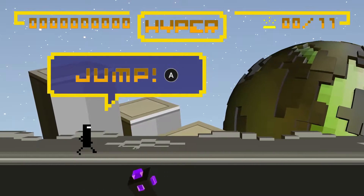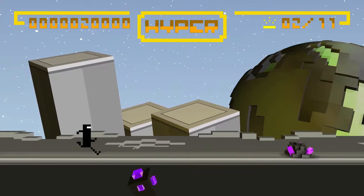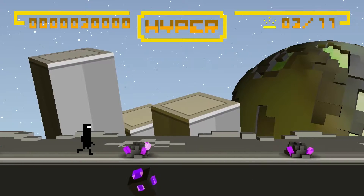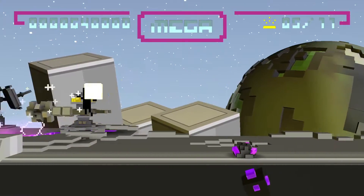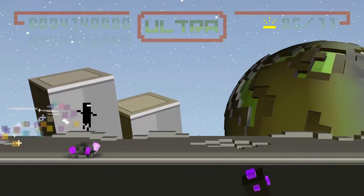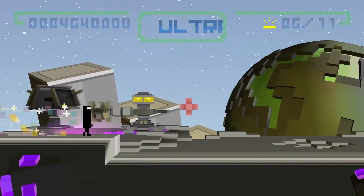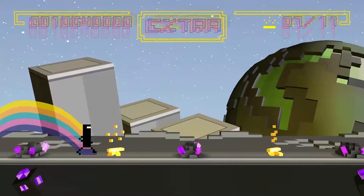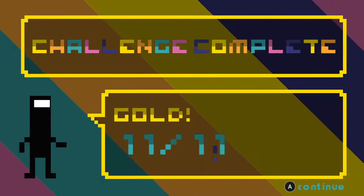You just press A to jump, and it's pretty simple. We're jumping over these purple meteorites, and we're trying to collect the gold bars — that's the goal. I advise kind of just focusing on the character and where you're going, because you can get a little dizzy if you're not really fond of motion. It's pretty simple, it's pretty fun. Collect everything that you see. If you collect all of the golds — I collected all 11 — you get a bonus stage.